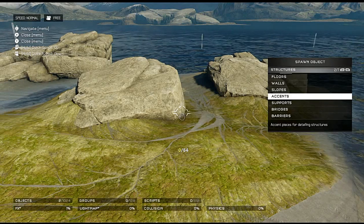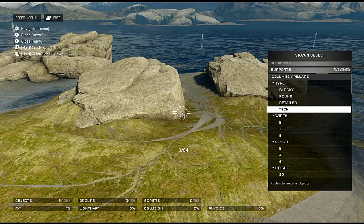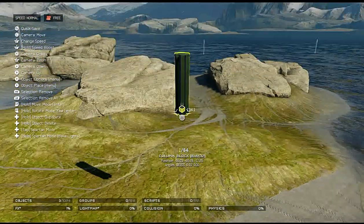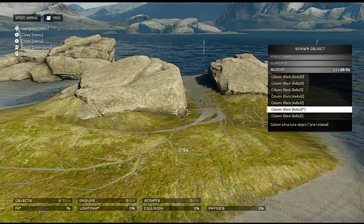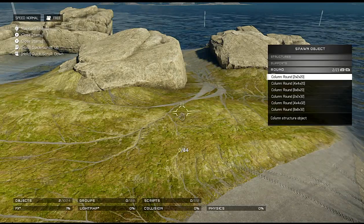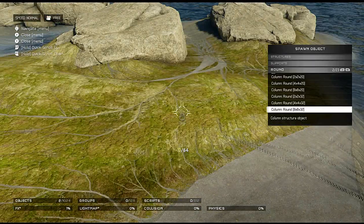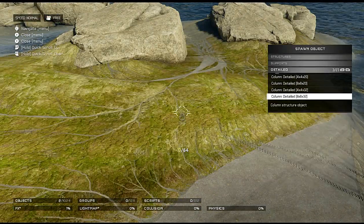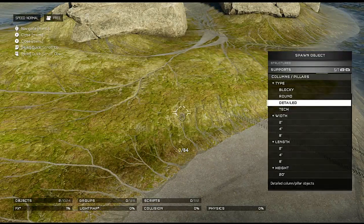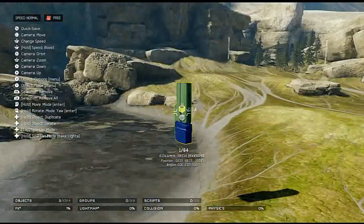Supports: we've got blocky, round, detailed, and tech. Blocky columns — they look like legit columns. Round columns — nice. Detailed: oh very nice. Tech: that's pretty nice too.